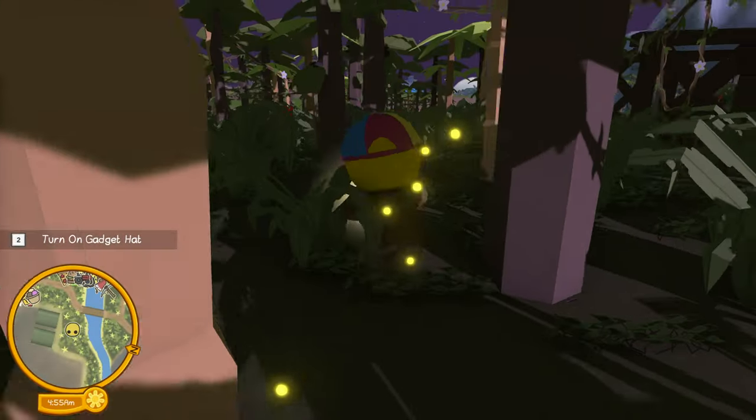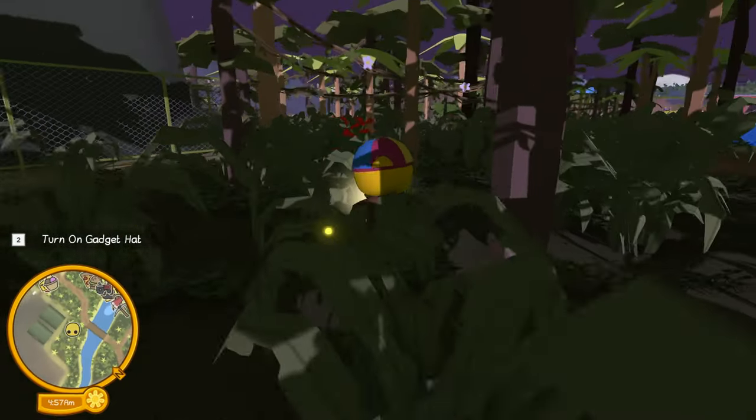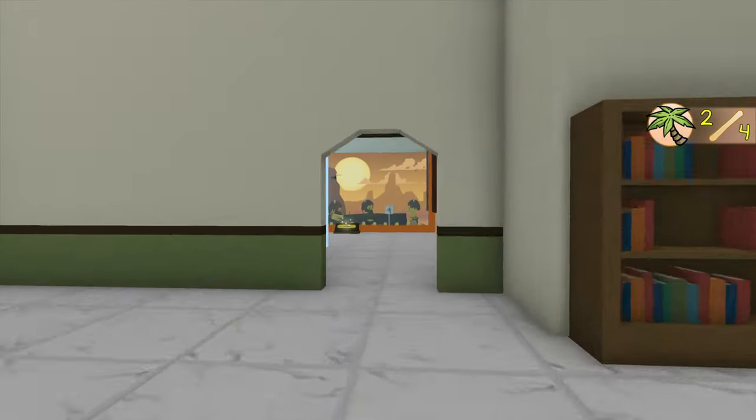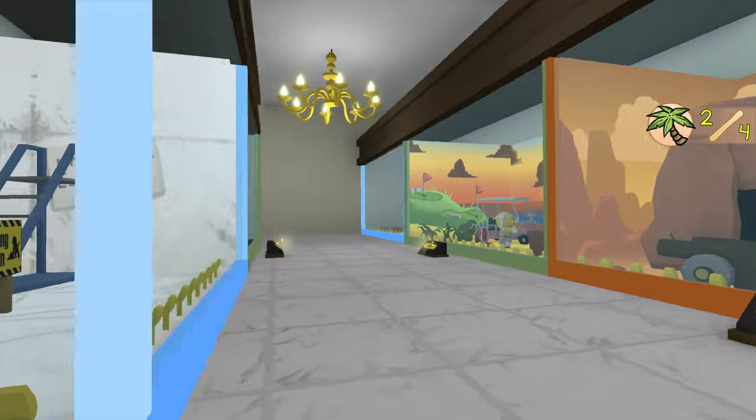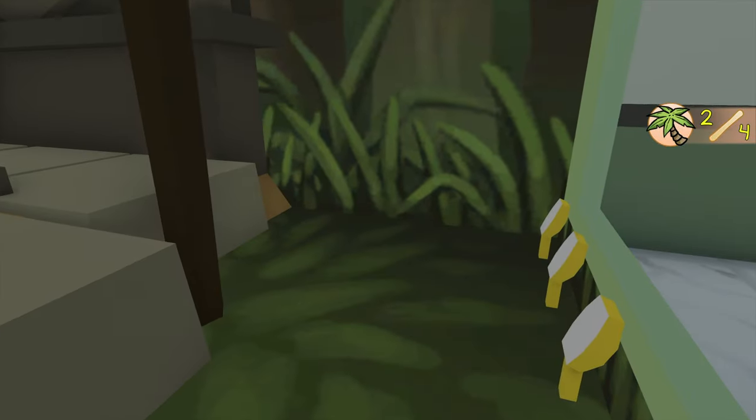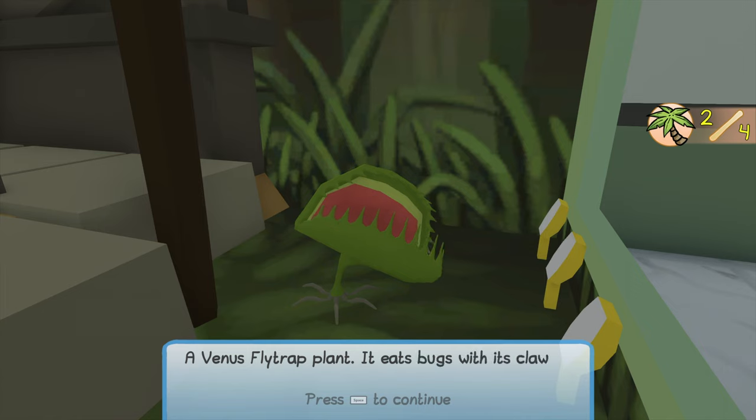We can then run back across to the museum. And this one is a Venus flytrap plant — it eats bugs with its claw-like leaves.